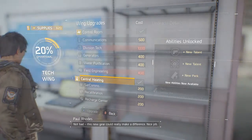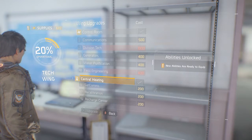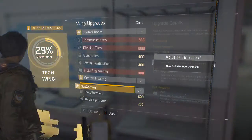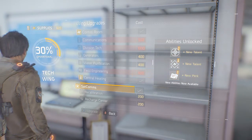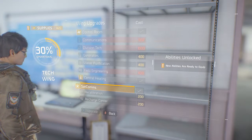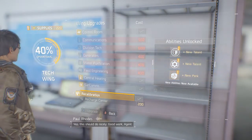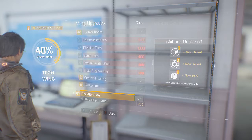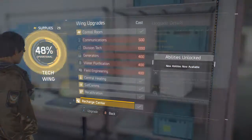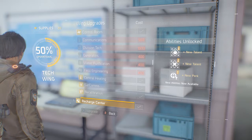I bet this new gear could really make a difference. Alright, now let me go ahead and upgrade sat-coms. I'll look at the new abilities once we unlock everything. Yep, this should do nicely. Recalibration, recharge rate, recharge center — new abilities now available, new talents and new perks.